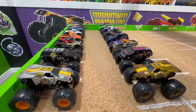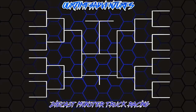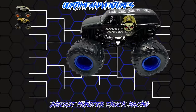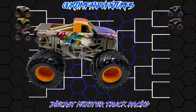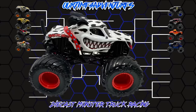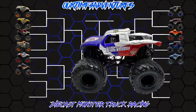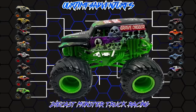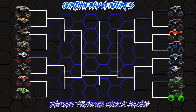Before we find out, let's take a look at today's racing bracket. Heading up first: Max D racing Golden Max D, Bounty Hunter taking on Scarlet Bandit, Pirates Curse facing Hurricane Force, El Toro Loco lining up against Son of a Digger, Monster Mutt Dalmatian taking on Monster Mutt Rottweiler, Megalodon facing King Crunch, Wonder Woman taking on Jester, and finally Grave Digger taking on Nitro Neon Grave Digger. Some awesome matchups here in this throwback race!